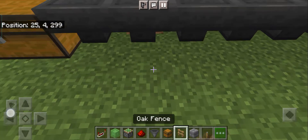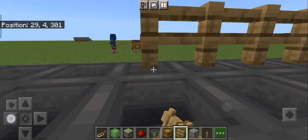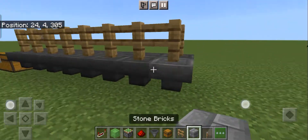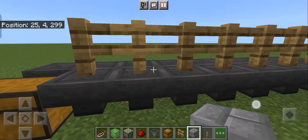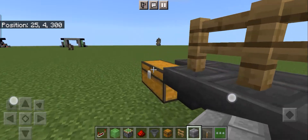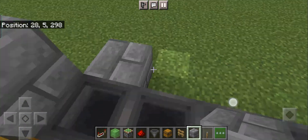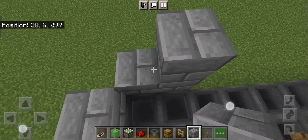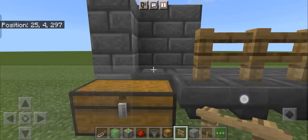The next step is to place fences on the hopper. You wanna crouch, otherwise you will open the hopper. You can actually put bricks or stone or any blocks here, but I choose hoppers so the beef won't go out and the hopper wouldn't collect it. The next step is to place a block over here, and don't forget to place the fence over here.